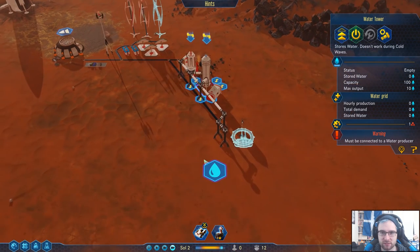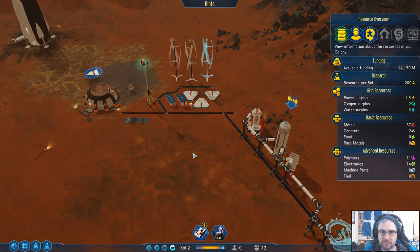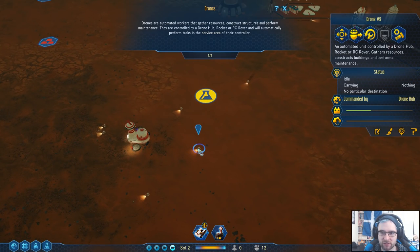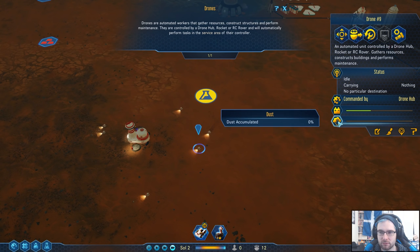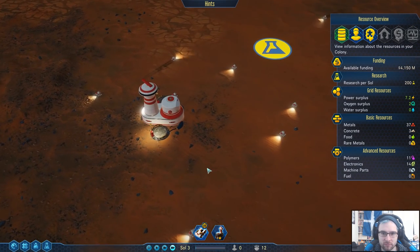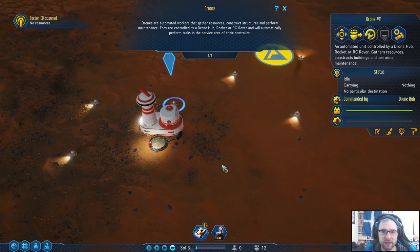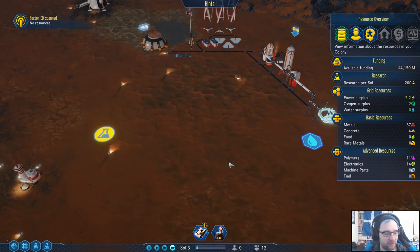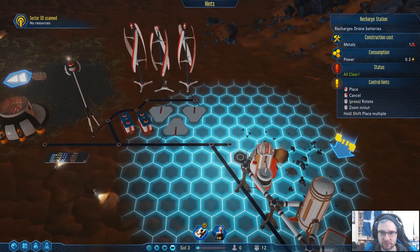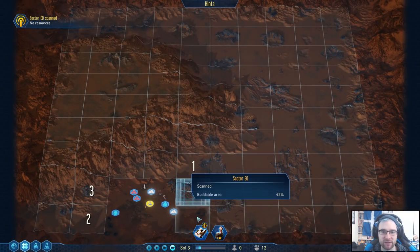It must be connected to a water producer — you're not built yet. Fair enough. It'll just take a little bit to get the concrete. Hello, little drone. How much does it cost to get a recharge station? We might as well get a recharge station up here — that way the drones don't have to go so far. We scanned this one. There's nothing there. Great.